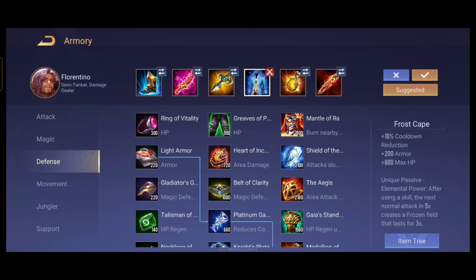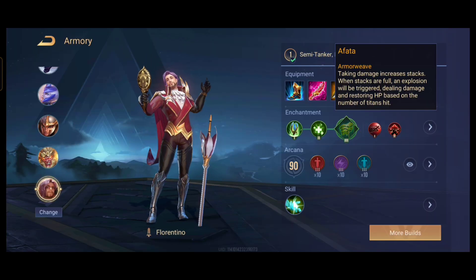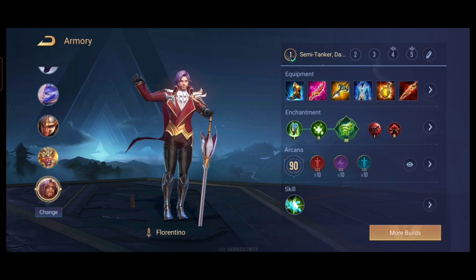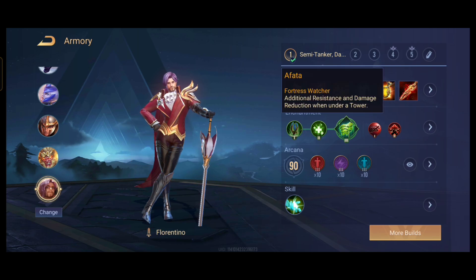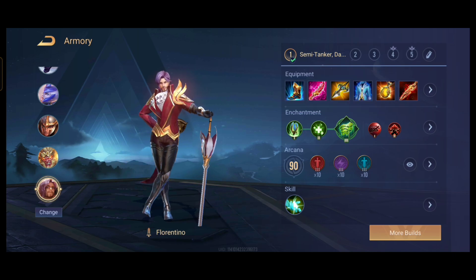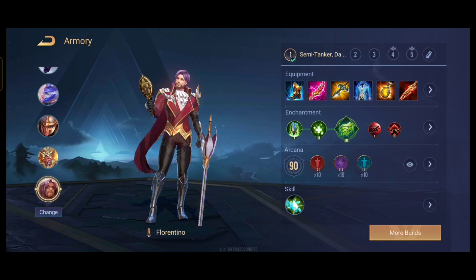Usually you would go for Omniums instead of Frostscape, and then maybe Muramasa and stuff like that — but if you do that, you have to end the match within 8 to 10 minutes. If you go beyond that, you're just going to get instantly shut down by the enemy marksman, mage, or any burst damage. The enchantment I think is the best right now — better than the one with lifesteal in red. It gives better healing effects, shield effects, additional resistance, and ammo reduction when under tower.